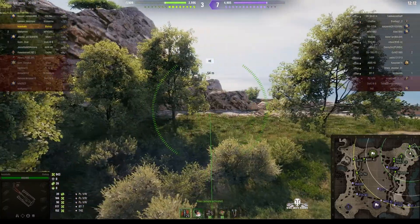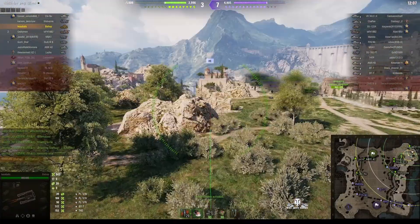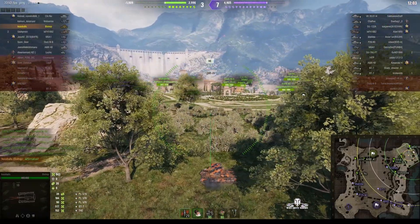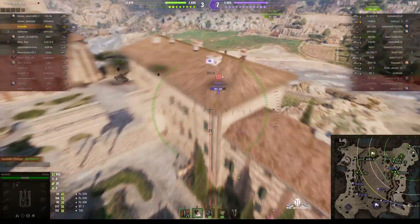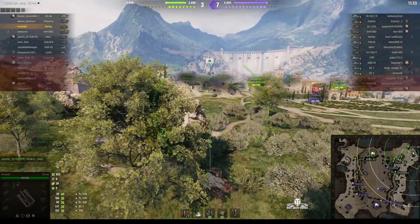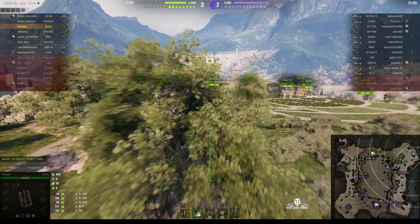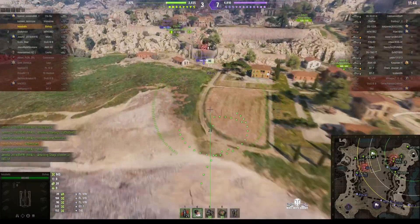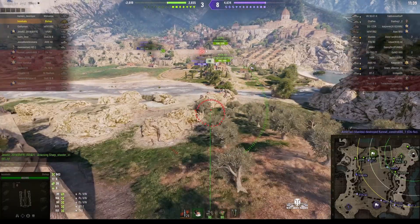That's the enemy arty firing in — it fell behind him. He was spotted and the enemy arty did attempt to get him, but it couldn't work out where he was. He'll look for the tracer to try and get a shot now because he's had to fall back behind the bushes — he is restricted in how far he can shoot. Hospice is going to have to move forward if he wants to get good hits, or stay back and wait for the enemy to come to him.